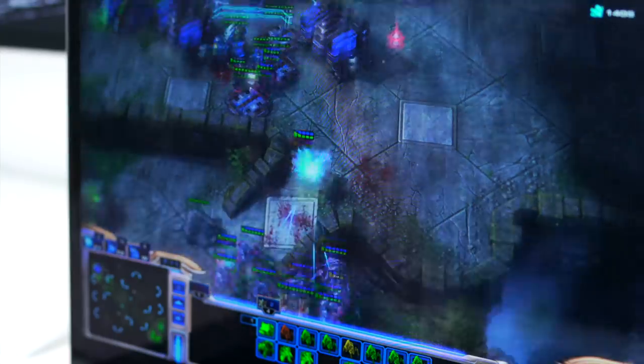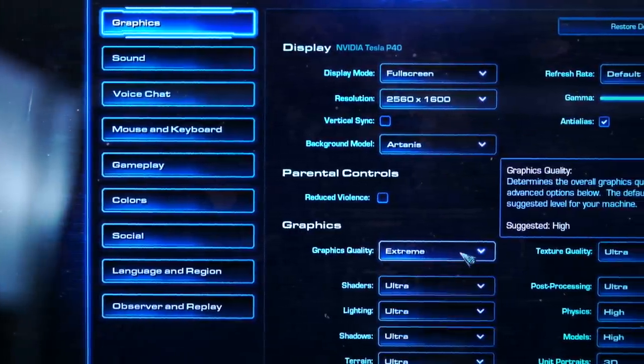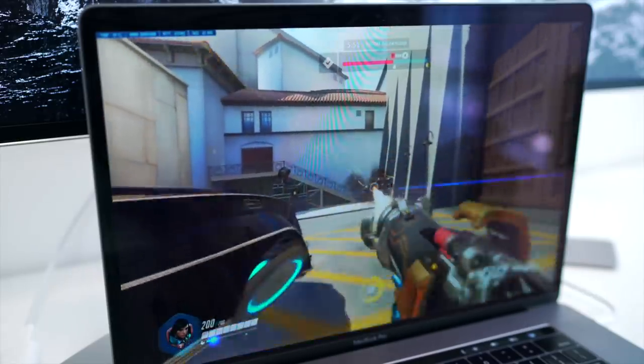For example, Starcraft 2 - even on this four thousand dollar computer behind me, I could never get ultra settings, stuck at medium to high and couldn't run the highest resolution. Using GeForce Now all my settings are maxed out and it's silky smooth, easily pushing over 60 fps. Games like Overwatch, which I've only played at my buddies' houses, I can now successfully play with settings maxed out, without a hint of lag or a dropped frame rate. Super smooth, no complaints. I'm finally leveling up my character - level three right now, pitiful.